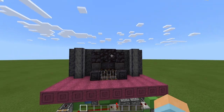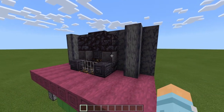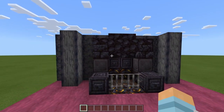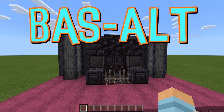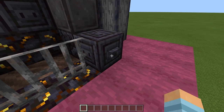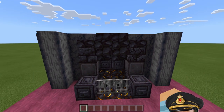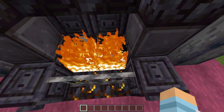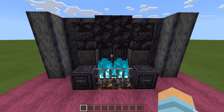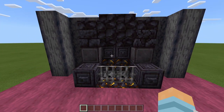So here is our toggleable fireplace. This build uses 1.16 features — just look at these blocks. This crimson stem with the dark basalt just looks brilliant. This is all activated with this button here. At the moment our fireplace is off, we have no fire. Press the button once and now we have a red fireplace, and as you can see those dispensers get hidden away. Press the button again and now we have a blue fireplace, which just looks fantastic.